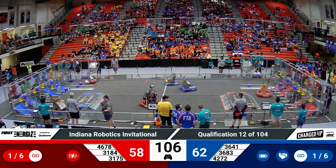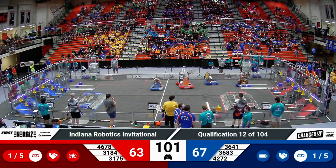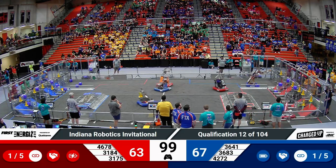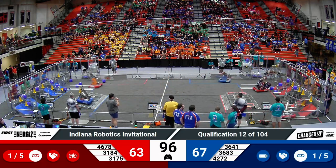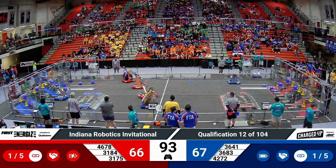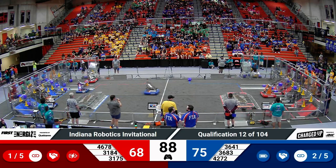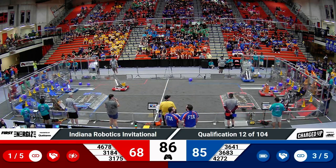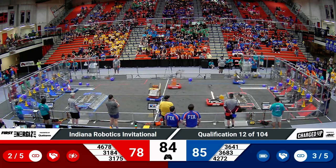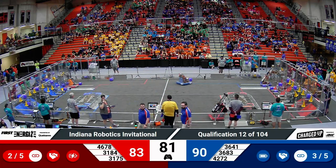Red Alliance has lost their lead somewhat, because 3175 looks like they were having some connectivity issues. That's Night Vision. They're back though, racing off and scoring a cube in a low node for Red. Their partner, Blaze Robotics, right behind them, lifting up with a cone and scoring it in a top node. Night Vision also scoring the second link that the Red Alliance has scored.